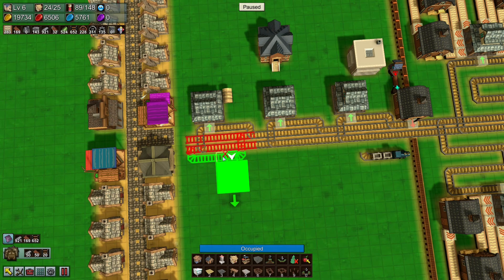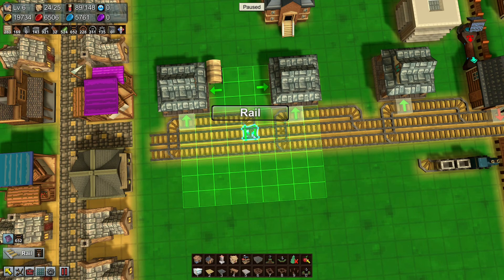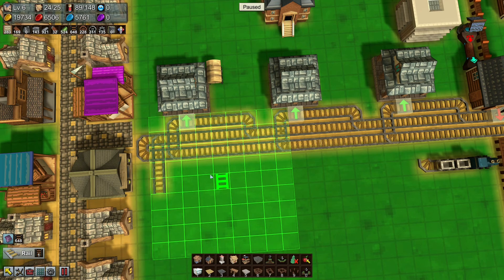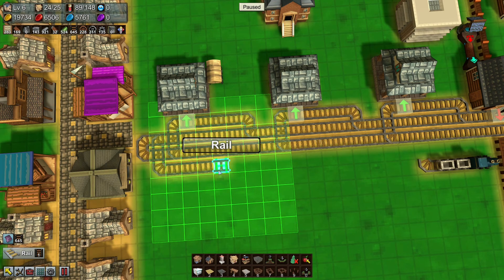We want to do it down here as well — done that. I need to filter these with numbers but that shouldn't be a problem. Let me flip it around. Two, three, four — one, two, three, four, five, six — one, two, three, four, five, six. Okay.